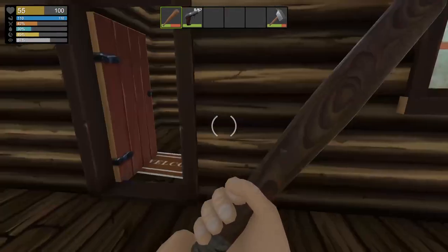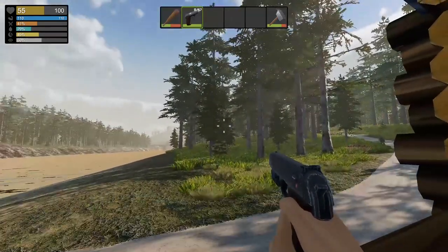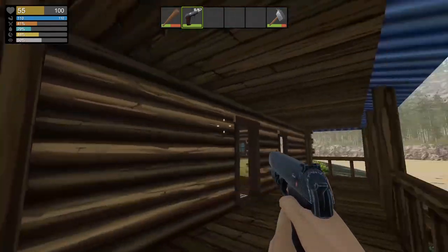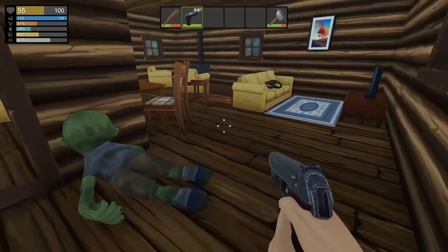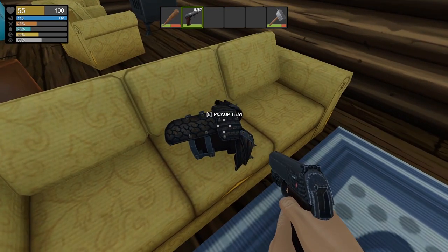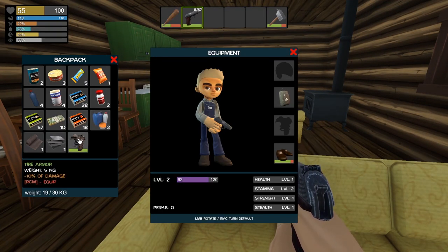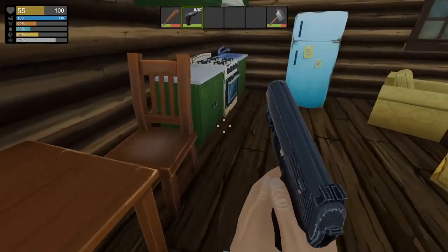Alright everyone, back again. So I just got the pistol and I took the road opposite of that town where the train is. You come all the way down the road, you meet this cabin, and inside there's a zombie, but more importantly we find the body armor. Just kind of look at it here — negative 10% damage. It looks like we have like a football thing on with some metal attached.